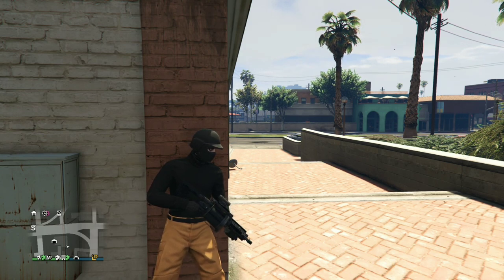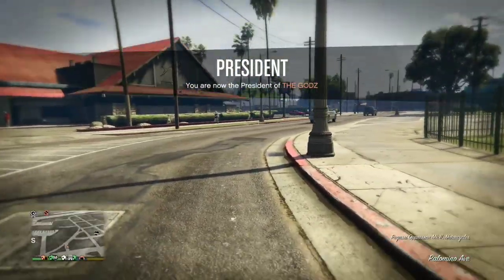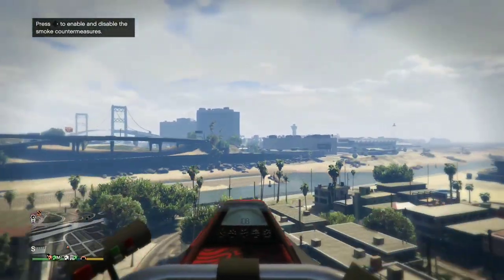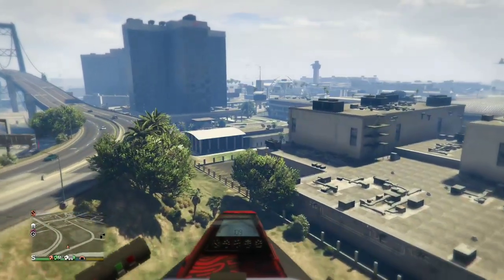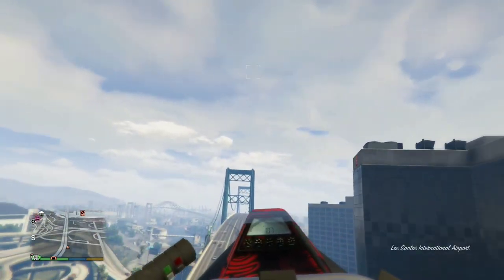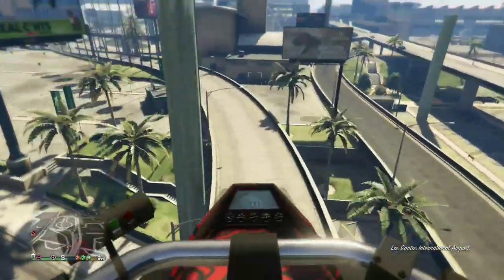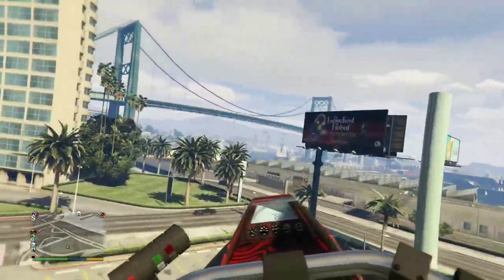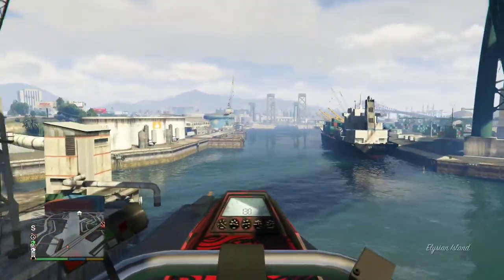The next hidden feature is about the Oppressor. A lot of people don't know this — the Oppressor has a boost and the max speed is about 130, but after the boost runs out it drops to a steady 108 to 109. I'm gonna show you a faster way to keep it at 130 miles per hour. Once you hop onto your Oppressor, hold RT and RB, then after your boost runs out, continue holding RT and RB.